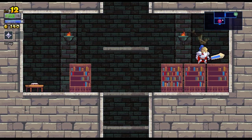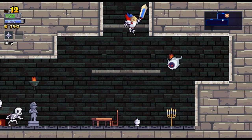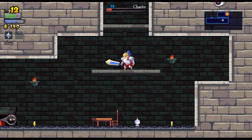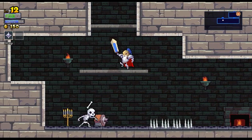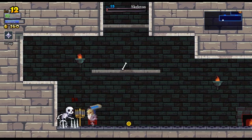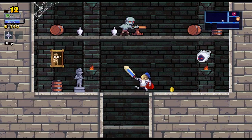I hear the pitter-patter of little Grayson feet outside. So there's a way to get to that, and if I was a dwarf I could get through that hole right there and get to that chest, which would be cool. We're gonna keep working on clearing here. I don't know if I can deal with all that down there. I've been foolish and greedy, and it may cost me my life.